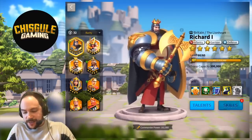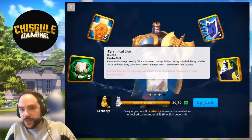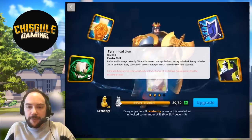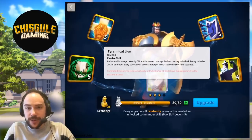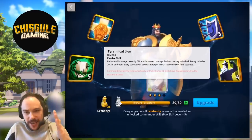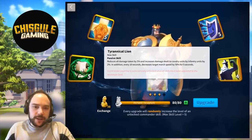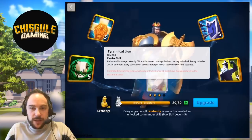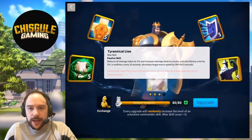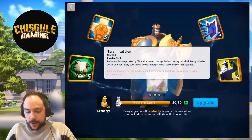We are a sponsored creator for Rise of Civilizations. We've lined up all the sculptures to unlock this sweet expertise skill. It reduces damage taken by 5%, increases damage dealt to cavalry by infantry by 2% — not a lot, but it's better than nothing. And in addition, every 10 seconds, we decrease the target march speed by 50% for 5 seconds. I really want to take Richard for a spin after we unlock this expertise skill, try it out, and kind of see how frequently that Tyrannical Lion procs and what it looks like.